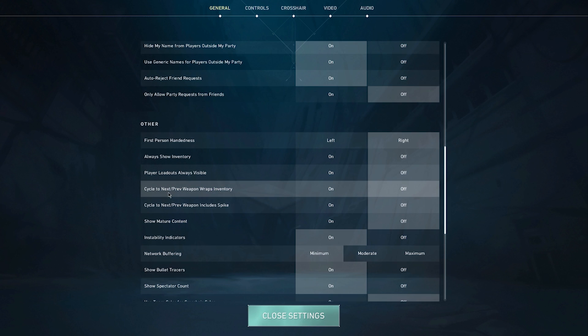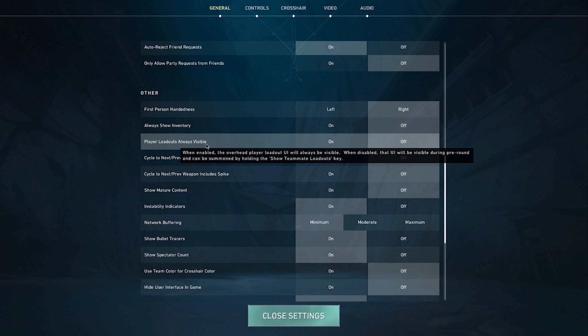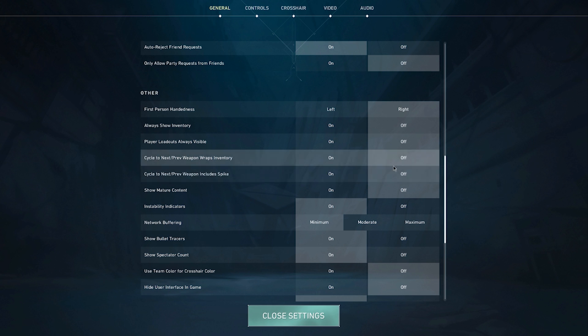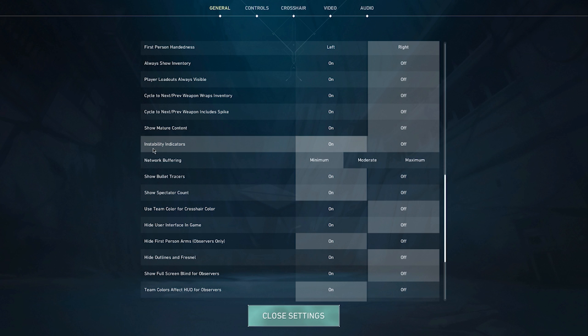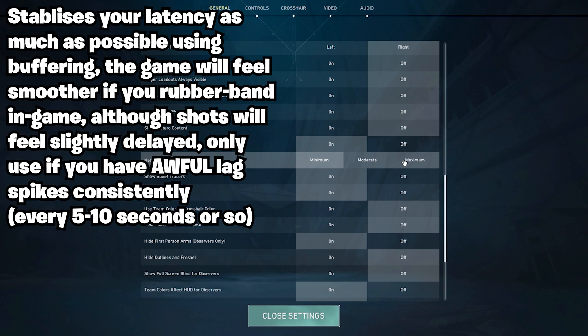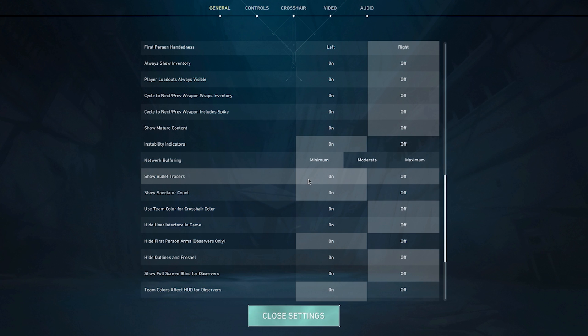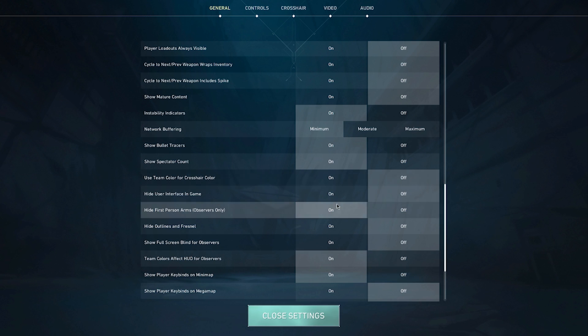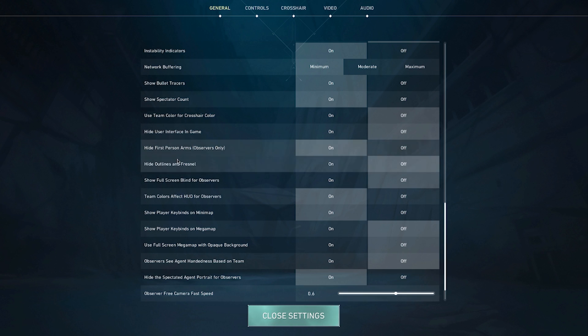First person handedness: I'd put right, or left if you're left-handed. Always show inventory off, player loadouts always visible off — put both of those to off. Show mature content: I put off. Instability indicators on. Network buffering: if you have a bad internet connection you might want to put this on maximum or moderate. I put minimum — even with a pretty bad connection — because minimum means there's no delay from when you shoot. Show bullet tracers on, show spectator count on.